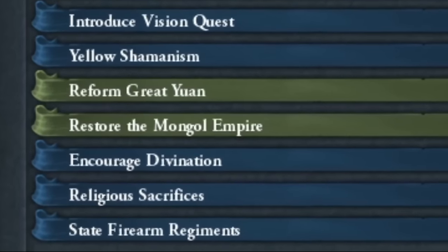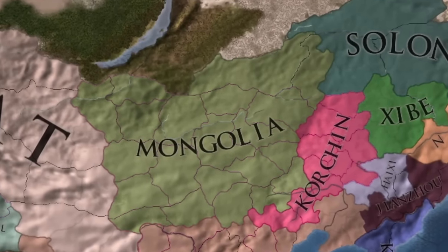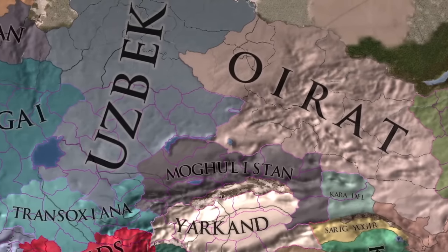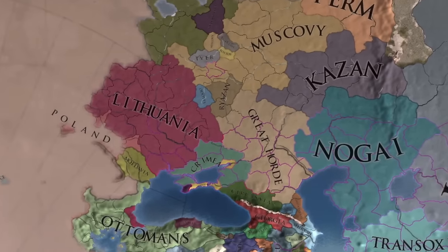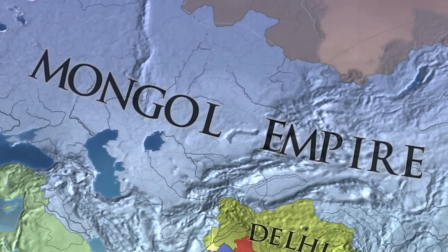In today's episode of EU4, I'll play as Oirat, which is a Horde, and in 100 years I'll try to recreate the Mongol Empire. It will require me to conquer territories from the Mongolian steppes through Central Asia to the territories of Eastern Europe — and I forgot about Persia. So, a lot in a very short time.